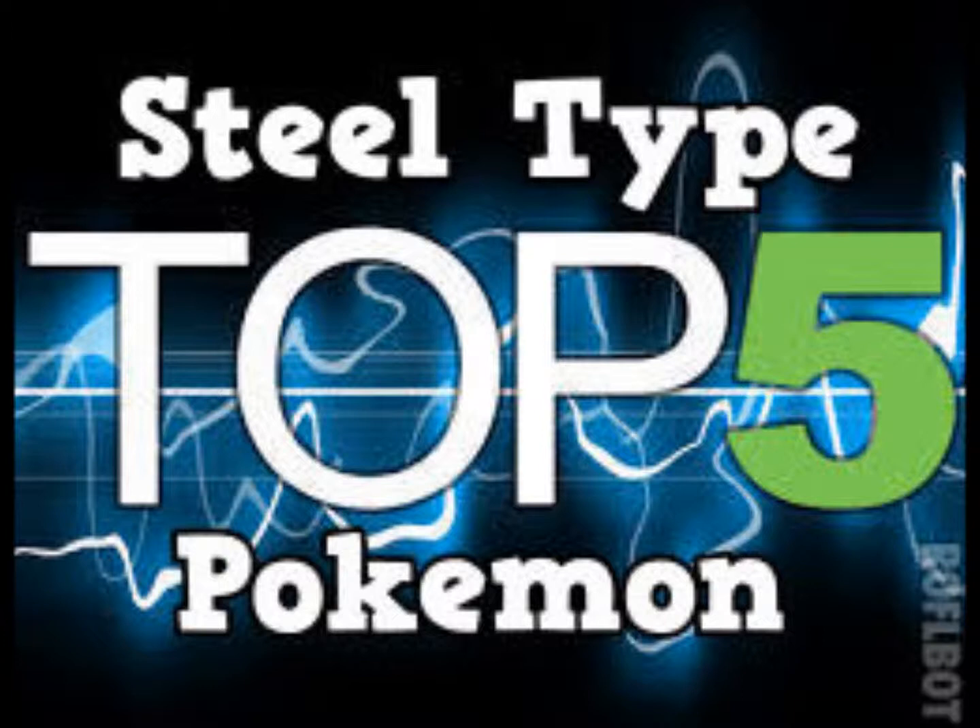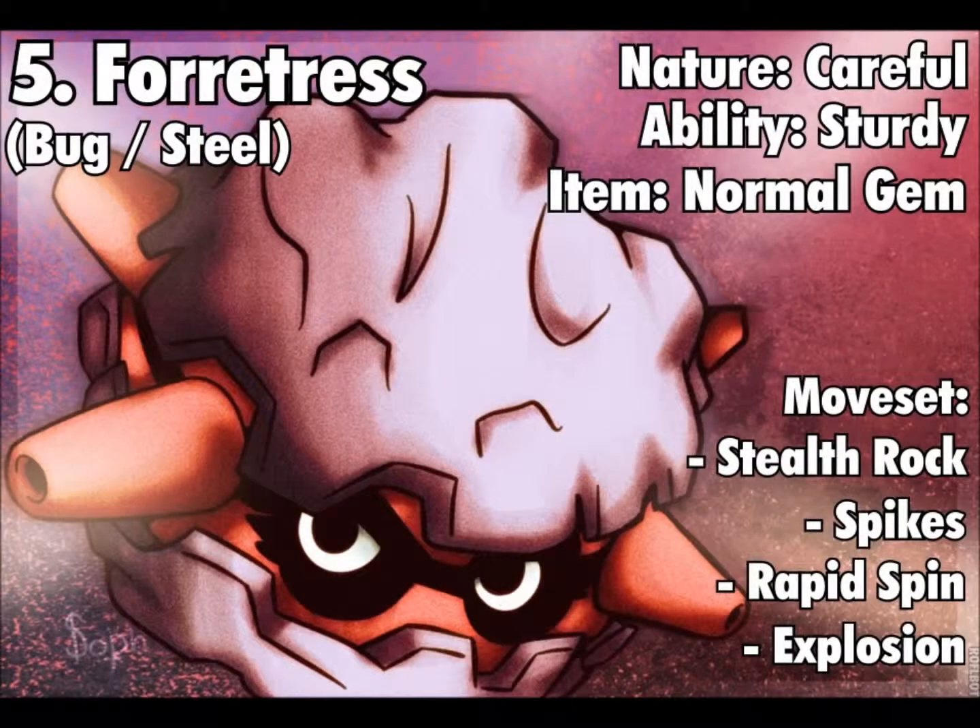At number five we have Forretress. Forretress was introduced in the second generation and has a bug-steel typing. I run a Careful nature — lowering special attack, raising special defense — since this is a hazard-setter Pokemon. The item I like to run is a Normal Gem, and I give it Sturdy just because this thing can easily die from a Flamethrower, so with investment in defense, special defense, and HP, you should survive a Flamethrower or Fire Blast.